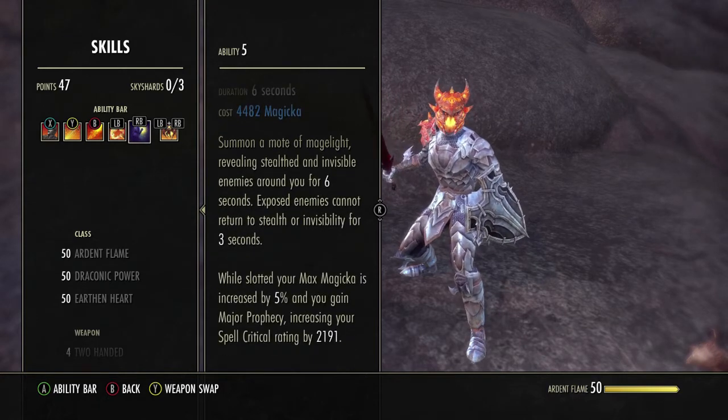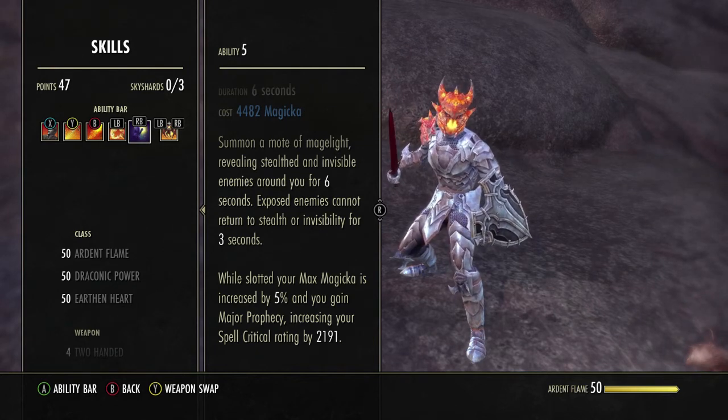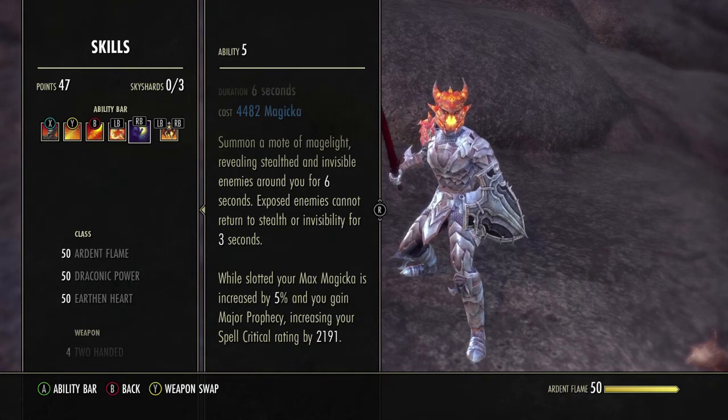Inner light gives us increased max magic and spell critical — a very great skill. If you can adjust your play style to fit this on your damage bar, I highly recommend it. I couldn't live without it. I can live without talons, which I know a lot of people are wondering about — talons are expensive and I don't like them in no CP. If you are going for more of a support DK, absolutely slot them — it'll help hold enemies down for your team. But this is an aggressive DK play style: yes you're tanky, but you can also do a lot of battlefield control and damage with this build.